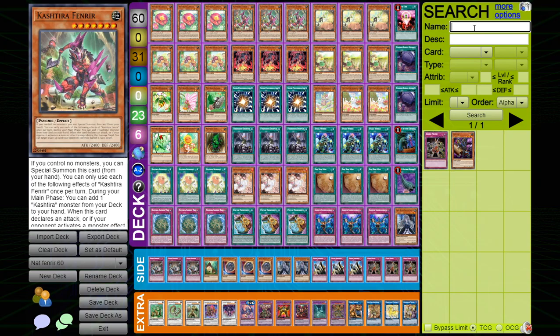I wanted to play Naturia but the deck can't play as many going-second cards as I want, so I simply made the deck 60 cards. The deck's actually really strong and post-Magnificent Mavens we get the Ashizu cards which make this deck even better.